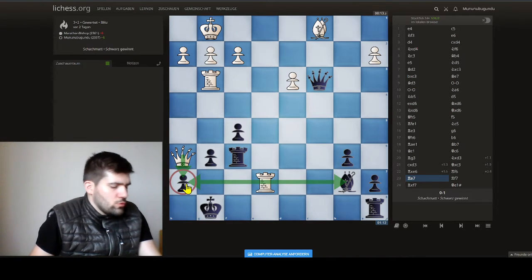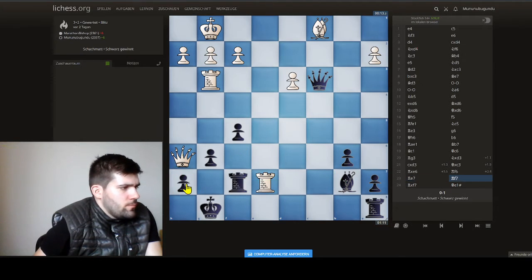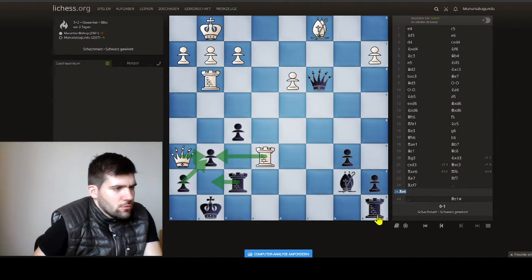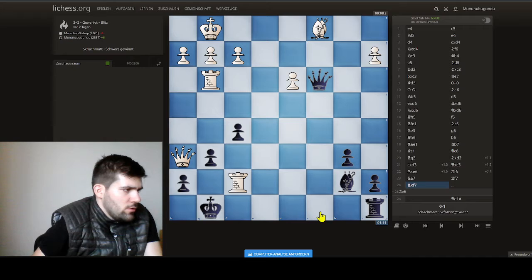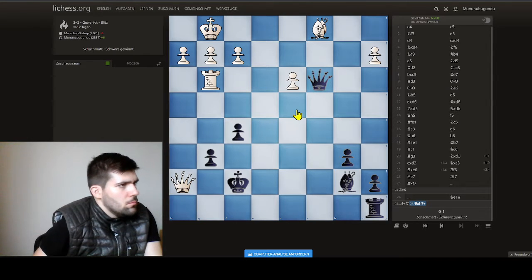So this pawn has a problem. Now I play this move. If he would go back, I don't have this problem anymore because I could always play rook g7, which would activate my other rook — that would be an option. He decided to take, with the idea of takes, takes, and then a lot of exchanges are happening.